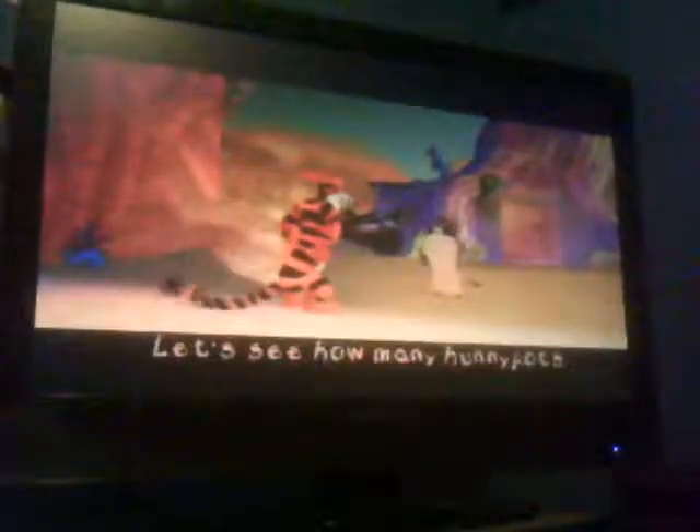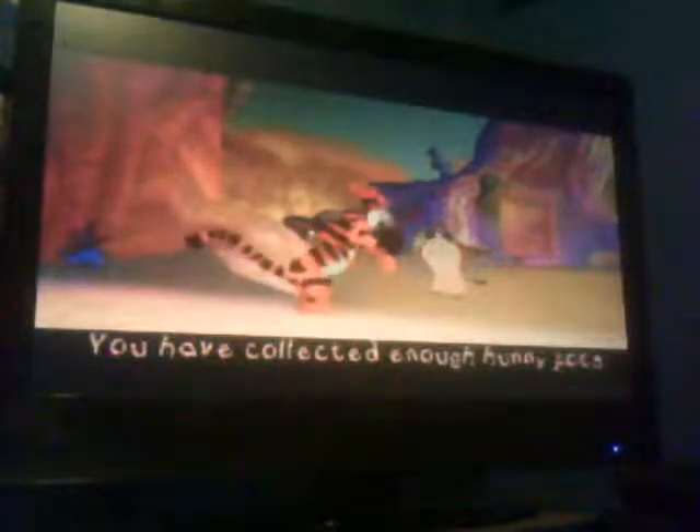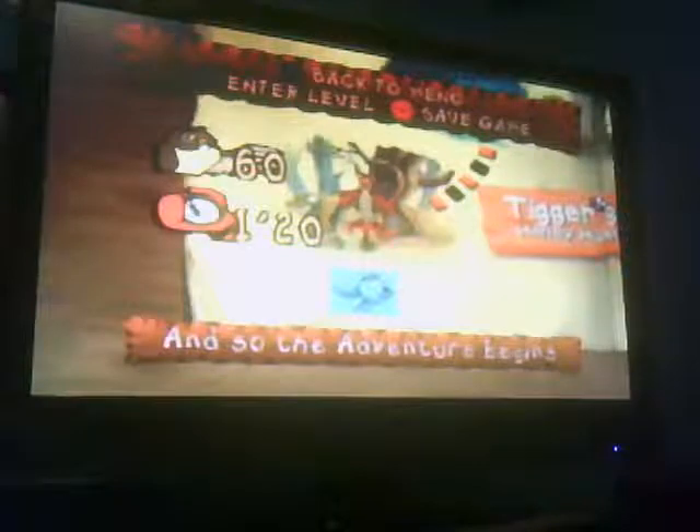At the end you'll find Owl — he'll tell you how many honeypots you collected. He always appears at the end of each level, but not for the minigame levels. If you win minigames in level 3, 6, and level 9 — which is the final level — you unlock moves in Rabbit Says and in Pooh Stick. That's it for 'And So the Adventure Begins.' Next time on Tigger's Honey Hunt we will go to the second level. Thanks for watching!